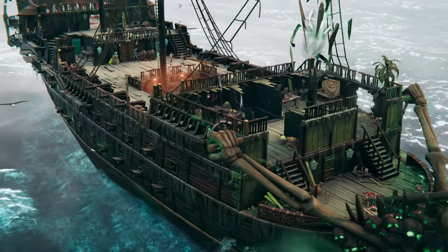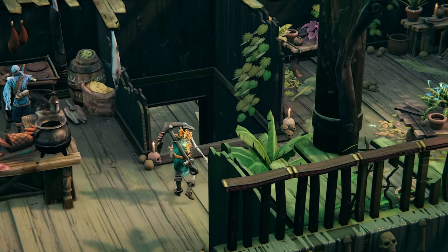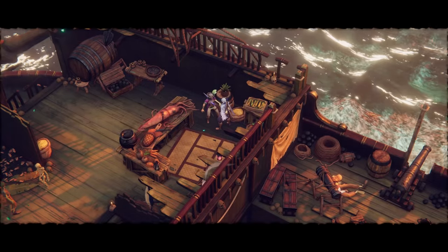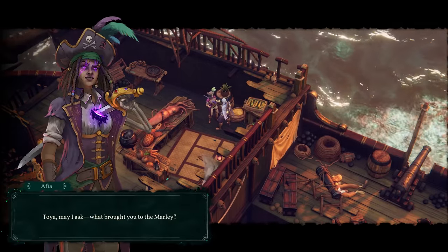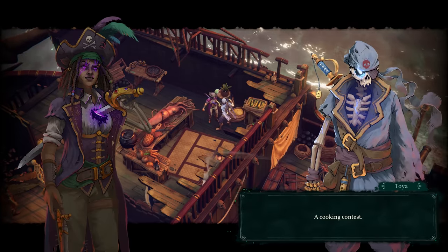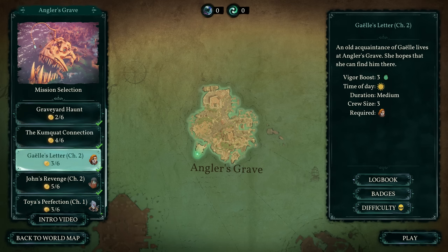At the end of each mission you'll see how you fare. Between missions you can partake in crew tales — extra adventures aboard the Red Marley. And while you're there, you can chat with your crew to get to know them better, then freely plan your next mission.